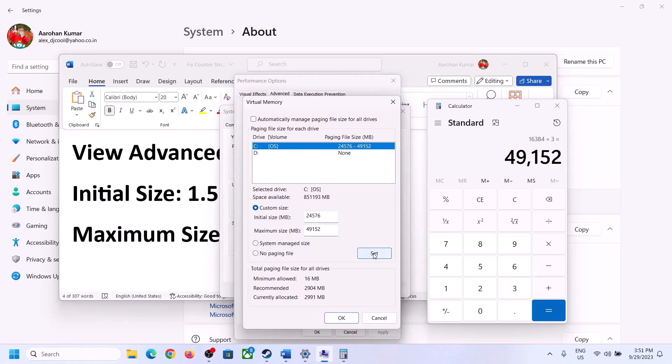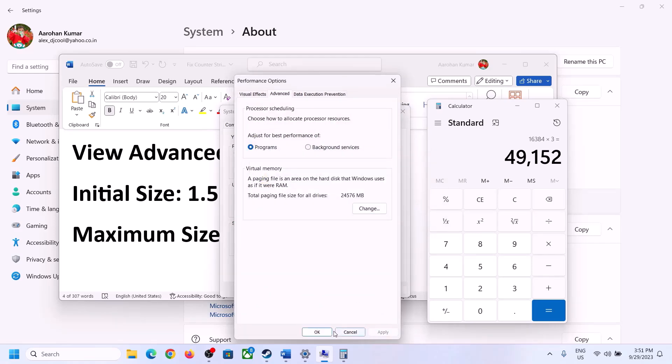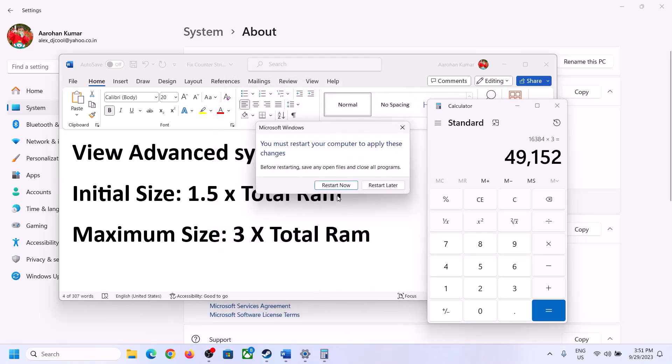Click Set, then click OK, Apply, and OK. Now restart your computer — make sure you restart after this step.